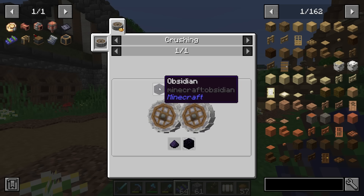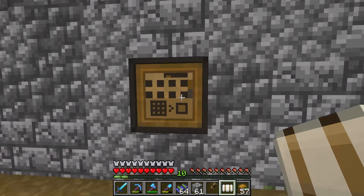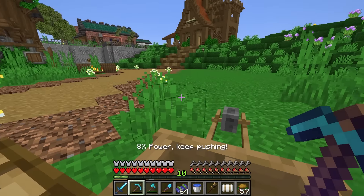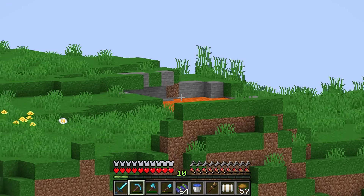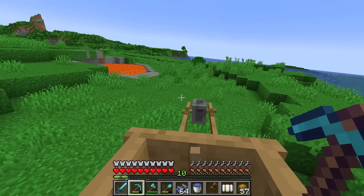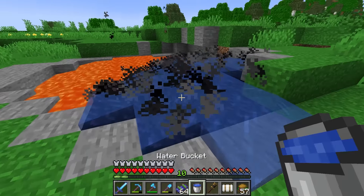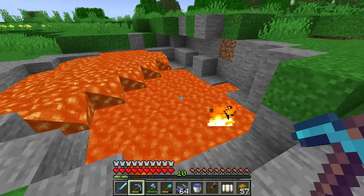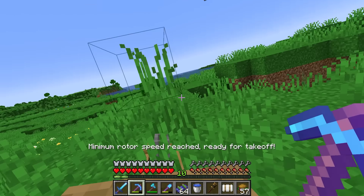Obsidian powder is obsidian in one of these crushing machines, and luckily Froggy's already been making crushers. But do we have any obsidian? No. First things first, we're going to have to go find some lava. Wait — oh, it's right there! That's actually so convenient. Let's land down here, not too close to the lava. It looks like Froggy's already been here collecting some. If we just throw our water down quickly, we should be able to vein mine this. 39 obsidian — let's go chuck this on one of Froggy's crushers.